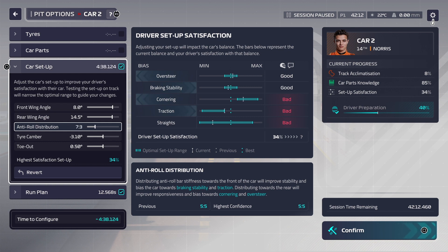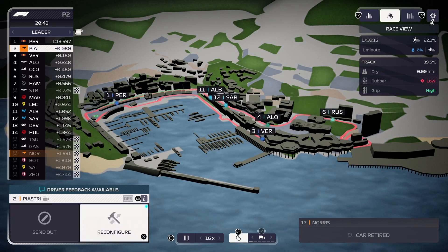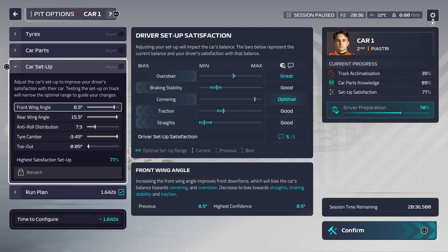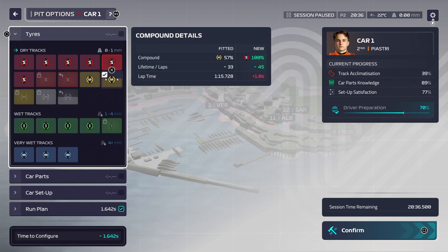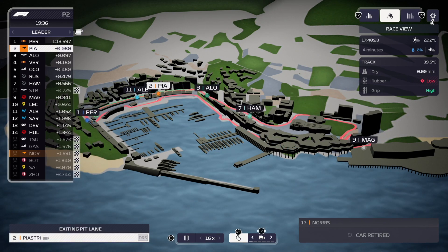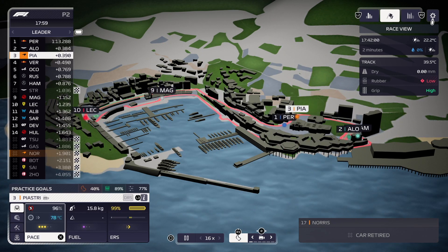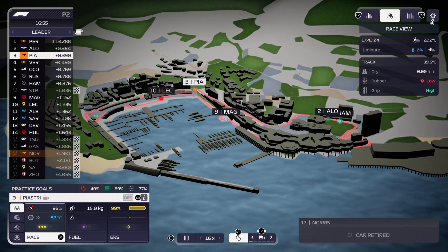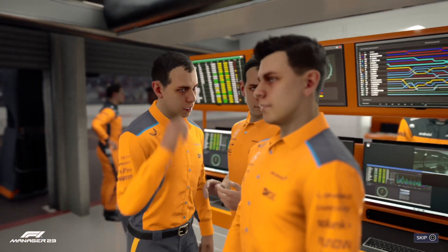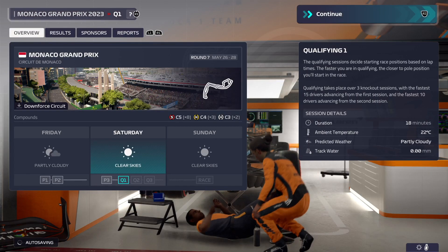Then you send the car back out and he will test and find out if it's any better or not. While he's doing that he also learns the track. We sent him back out, skipped on a bit, and as you can see now it shows: great, good, optimal, good, good — so that's pretty good, as much as I'm going to get it. He's learned the track 40%, learned the car parts 89%, and is 77% happy with the car setup. All of those things add together to make him fully happy or unhappy.